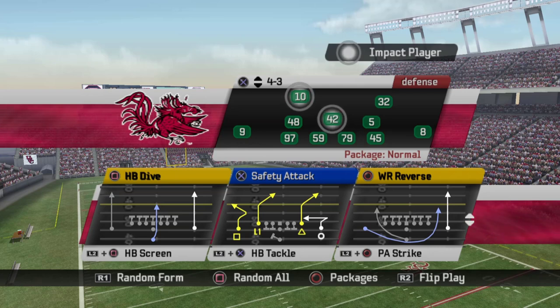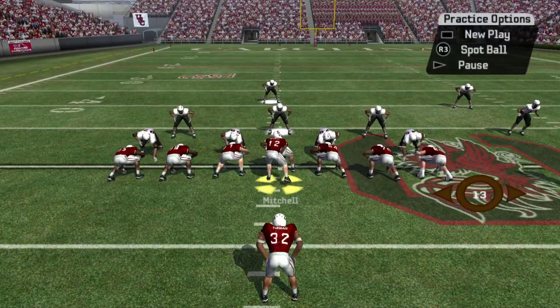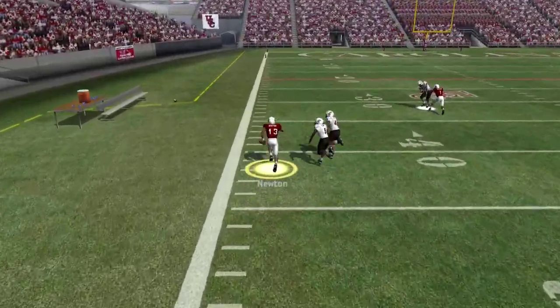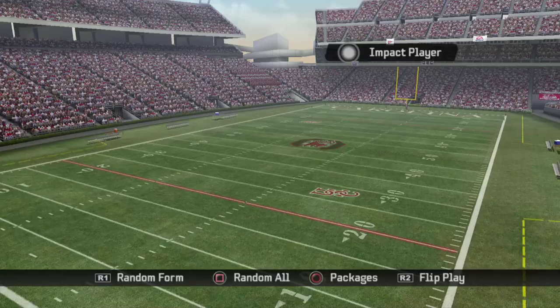Halfback dive is like my second favorite under center run. It's very simple — just between the center and the guard at your A gap. You can bounce it outside if needed. Safety attack is a base play out of my parachute offense. I love using this play, especially against zone. You can motion the Z receiver over and get a very simple gain for some easy yards. Just a really good play, and you can do some other cool things with it as well.